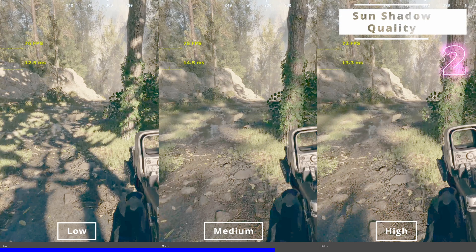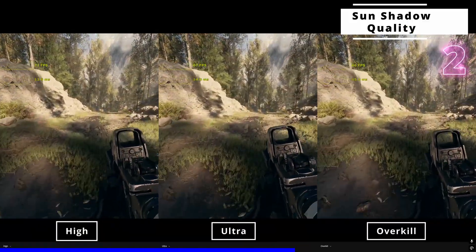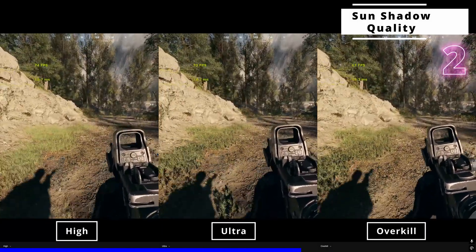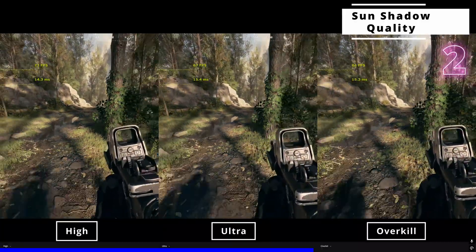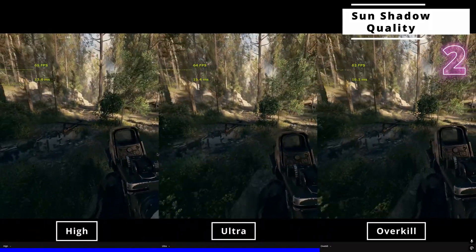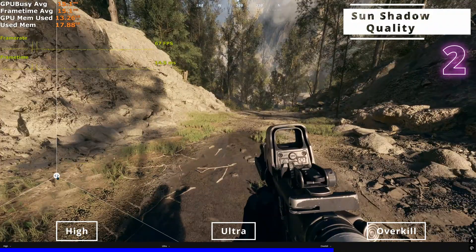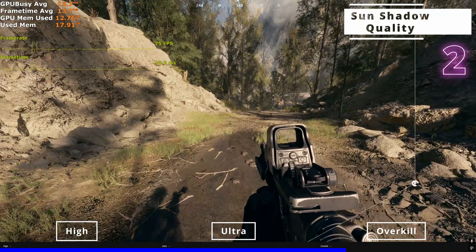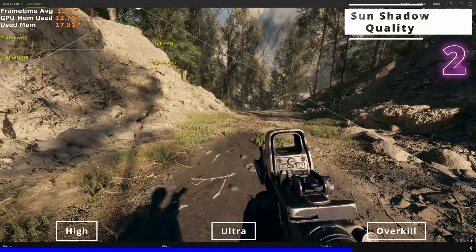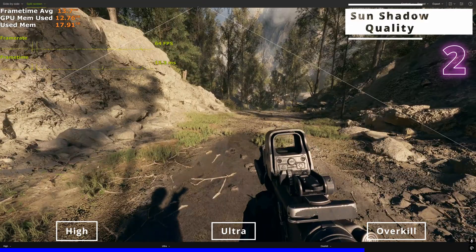High also has a considerably higher draw distance, visible in the form of finer foliage and tree shadows in the distance. Ultra and overkill further increase the draw distance, though it's not really noticeable over high. They also continue to increase the penumbra width, making shadows even softer. Additionally, ultra and overkill enable the finest quality shadows covering vegetation, foliage, grass, trees, and other finer geometry. You can see that overkill enables vegetation and grass shadows in the distance — ultra does this as well, but overkill further increases the quality of those shadows.